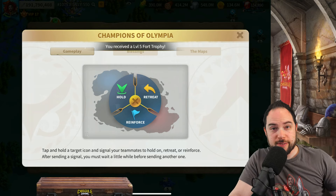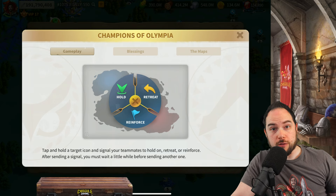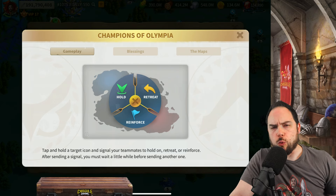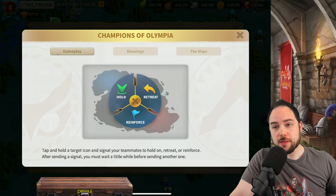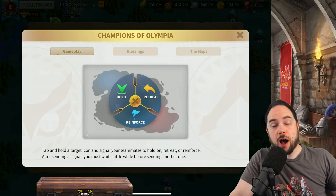It's night and day playing with a team that's on voice, but if you're not on voice, or you're trying to communicate where you want people to go and you're not sure they'll be able to hear you, the mini-map options give you an option.